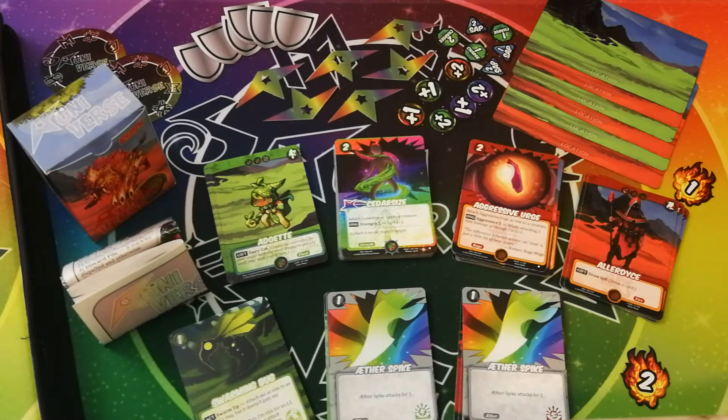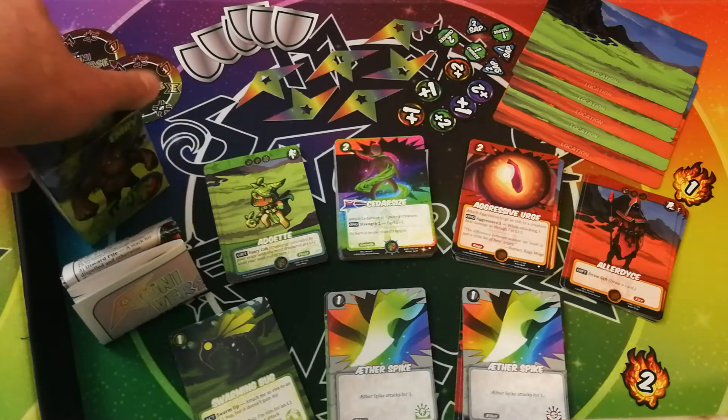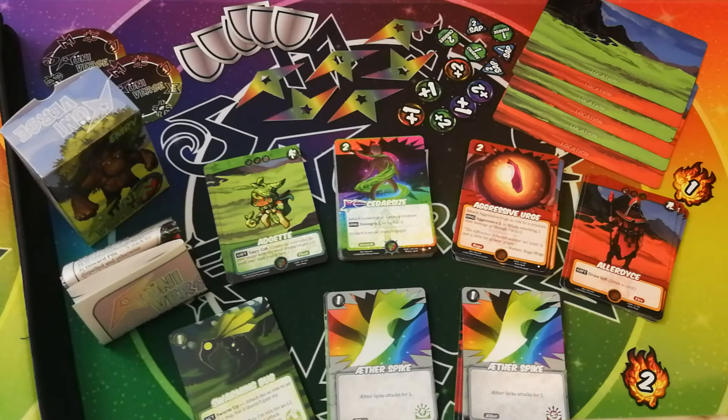Hi, I'm Andrew Wilson, and this is the Runiverse Ruby vs Emery 2-player starter set. It includes 90 cards, a quick start rule sheet, a tuck box featuring Ruby on one side and Emery on the other, and all the counters and tokens two players need to play.